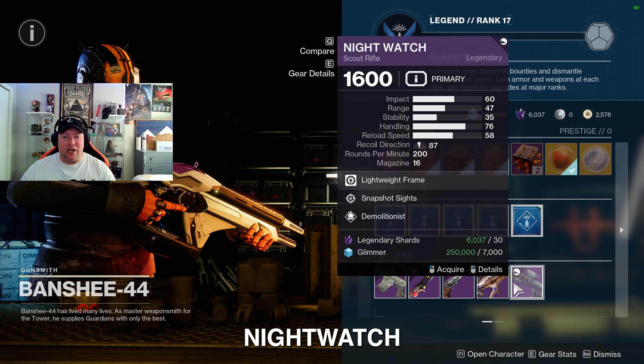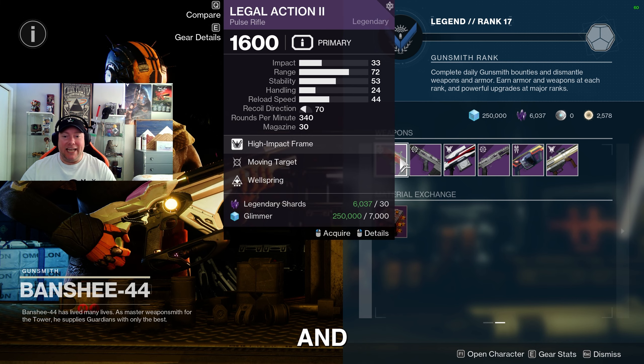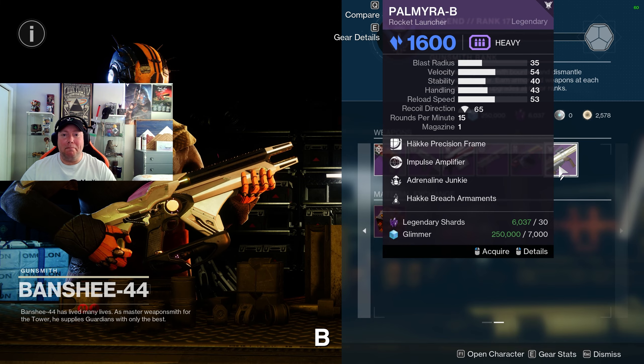We've also got the Night Watch scout rifle with Snapshot Sights and Demolitionist, the Legal Action pulse rifle with Moving Target and Wellspring, the Battle Scar pulse rifle with Perpetual Motion and Osmosis, the Fugu-55 sniper rifle with Fourth Times a Charm and Vorpal, the Hand-in-Hand shotgun with Dual Loader and Golden Tricorn, and the Memory Interdict heavy grenade launcher with Clown Cartridge and Disruption Break — an interesting perk combo but not the best grenade launcher.